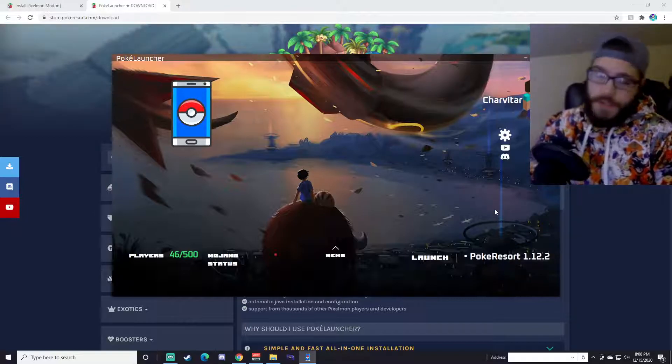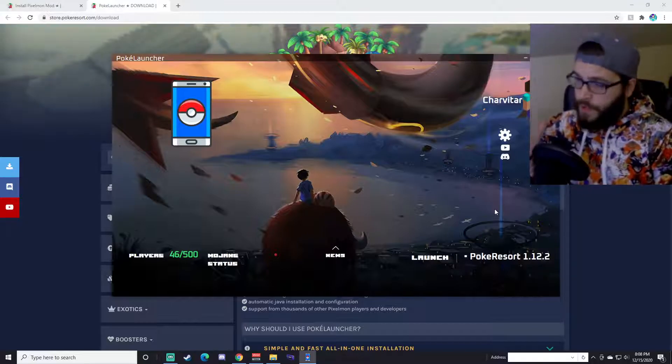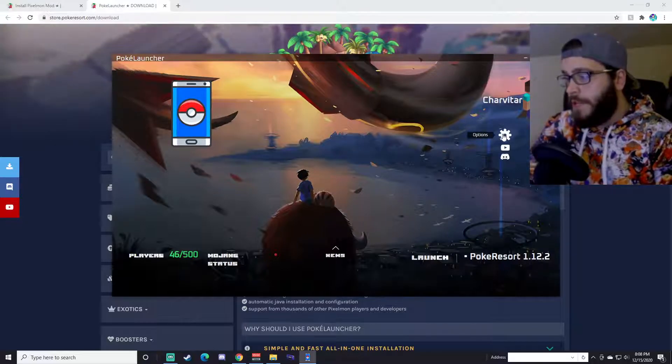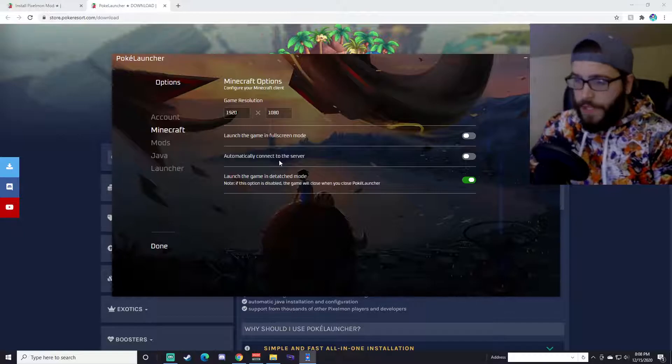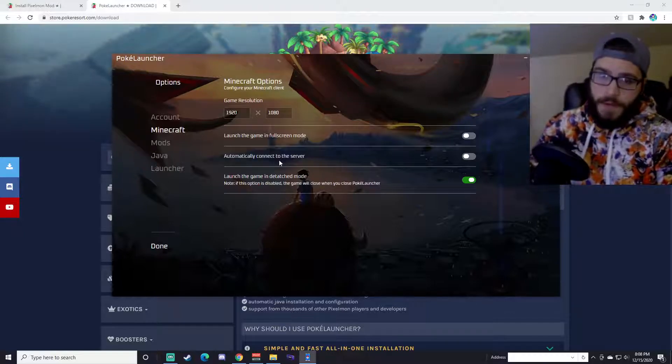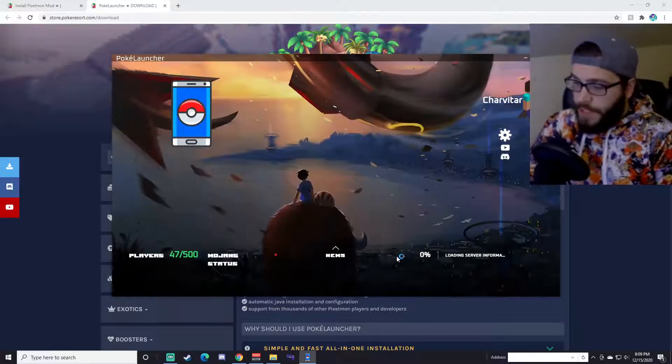But if there is a different server you want to play on — if you have a YouTuber you like and they're on a Pixelmon server and you want to join theirs — just go up to this gear icon and go to Minecraft, and you're going to uncheck the 'Automatically connect to server' box. That way you'll get to type in the server address for whichever YouTuber or whichever Pixelmon server you found that you like. From there, just hit that Launch button.